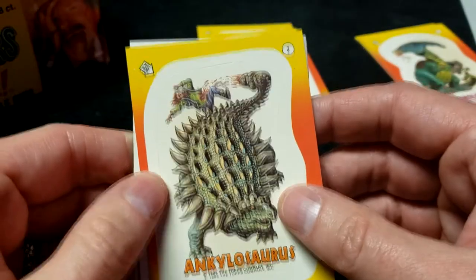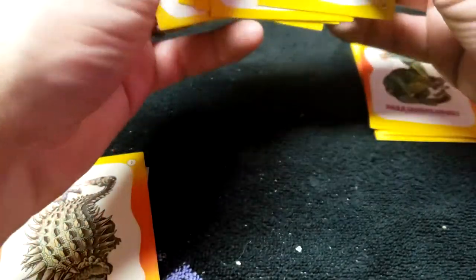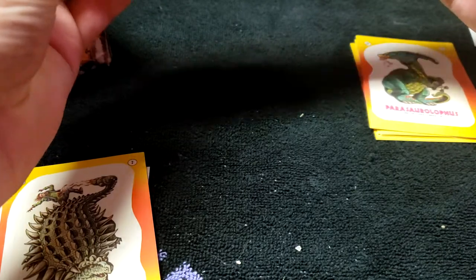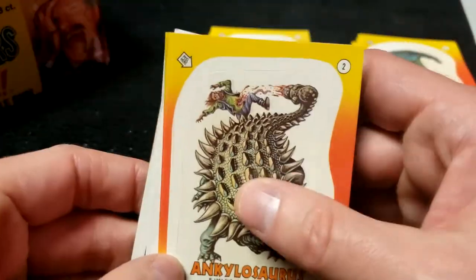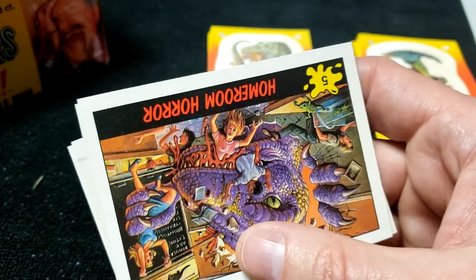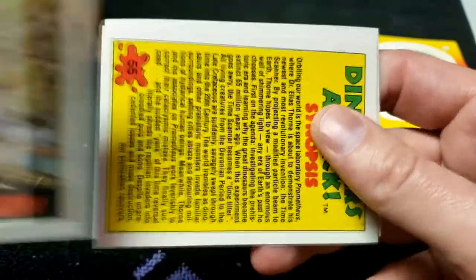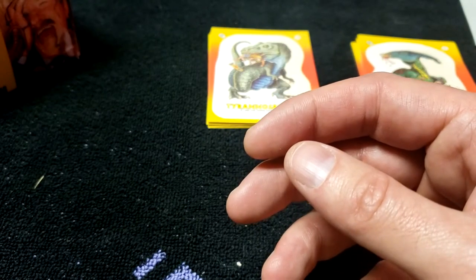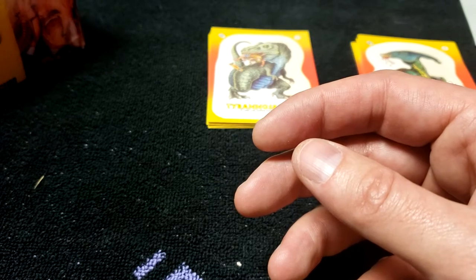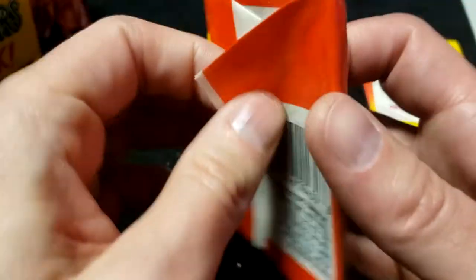Number 2 — already got that one. Counting the stickers: we just need number 6 and then we'll have a complete set. One, two, three, four, five, seven, eight — yes, we just need number 6. We've been doing really good — almost a complete set, only missing around 12 cards out of 12 packs opened. We only have 10 packs left and we need about nine cards — our odds are not looking so good.